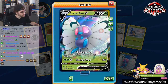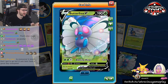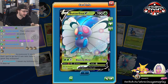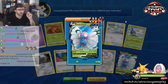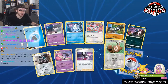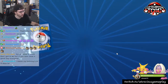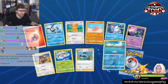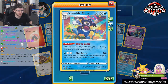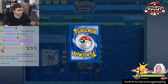We got our first Butterfree V, chat. Again, not a very good card. I saw someone the other night built a Butterfree VMAX deck — I'm kind of curious if I can figure out their list or find it. Happy birthday, Dan — I hope you have a wonderful, wonderful day. Thank you so much for stopping by. We got some Bird Keepers — more than we need now. We got some Mr. Rime too. We only have two — we need four of them to play Mad Party.